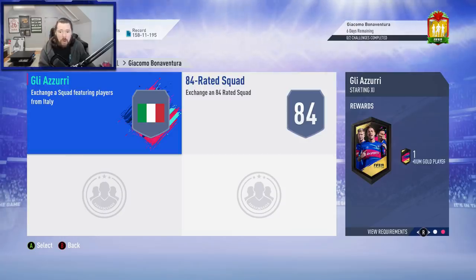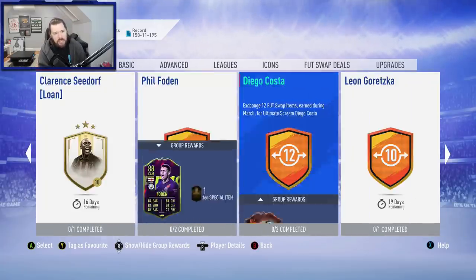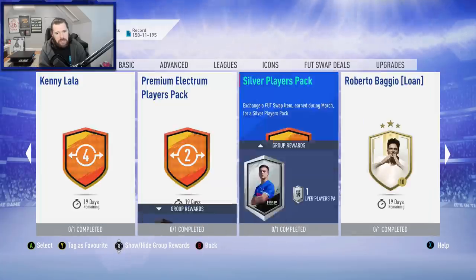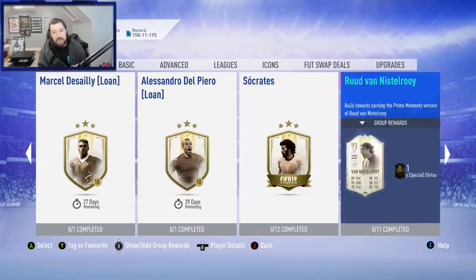We get a Rare Electrum Players Pack and a Premium Gold Players Pack — not too bad at all. Any other SBCs? Just the Futswaps gear, Roberto Baggio, Cannavaro, Petit, Socrates, Desailly, and Alessandro Del Piero.